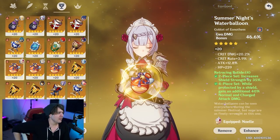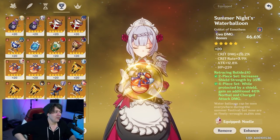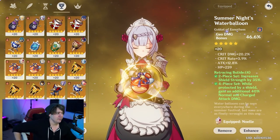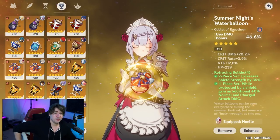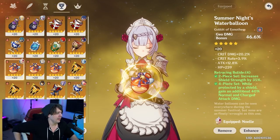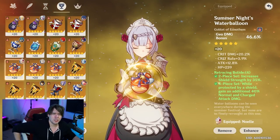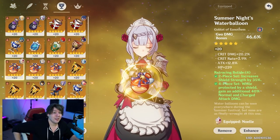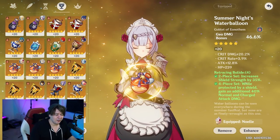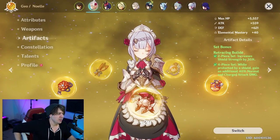A common question: what about a defense goblet? If you have equivalent substat rolls — crit chance, crit damage — on both a geo goblet and a defense goblet, go for the geo goblet, especially with an attack buffer. However, if your geo goblet has terrible substats like 12% attack and HP while your defense goblet has solid crit chance and crit damage, go for the defense goblet. Don't sacrifice all that crit for a small amount of elemental damage.